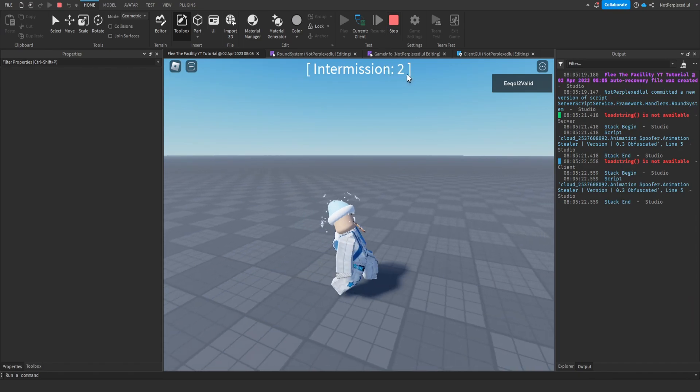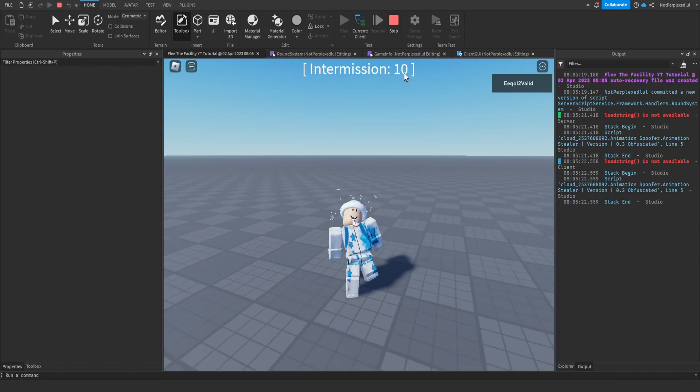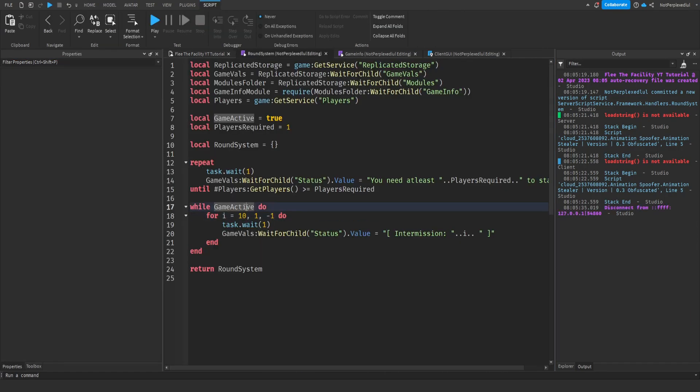Once it gets to one, it'll restart — because gameActive is true, the while loop keeps going. But if gameActive is false, the loop won't run at all.